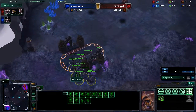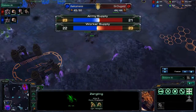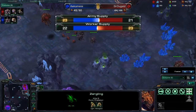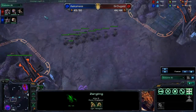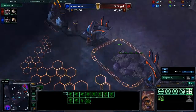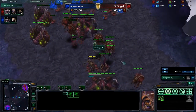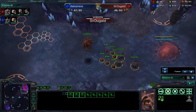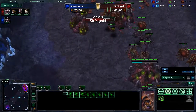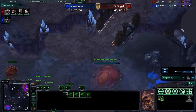Will Occamness attack instantly to take advantage? No — he decides to take the lair and wait. Looks like he's going to move out. You can see in the army supply that Occamness has a slightly larger army, and since Sir Duggald is slightly supply blocked, he'll remain this way for a little bit. However, the supplies are very close, and it's uncertain how this battle would end up. Sir Duggald's army is kind of split up, which could be a problem.